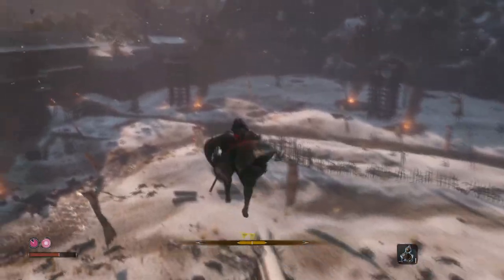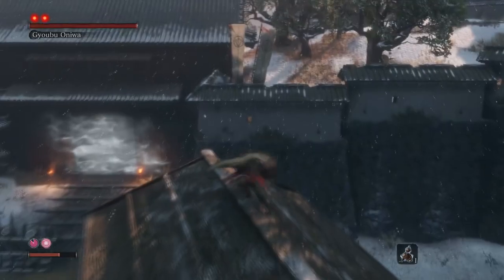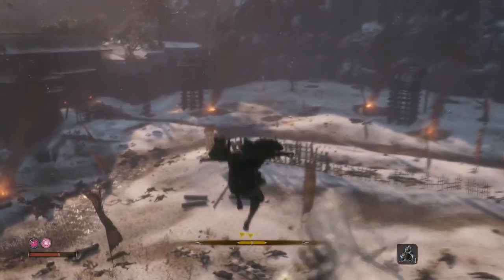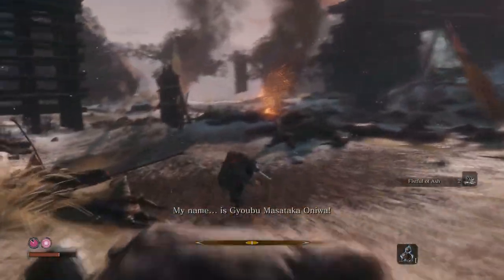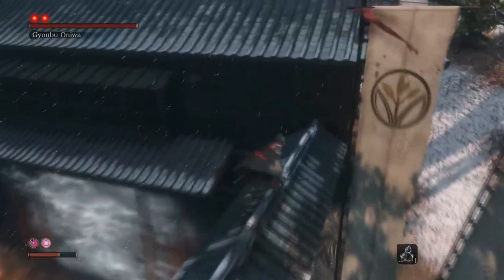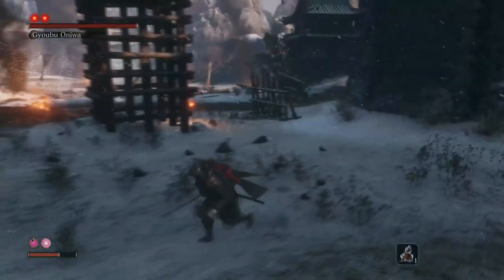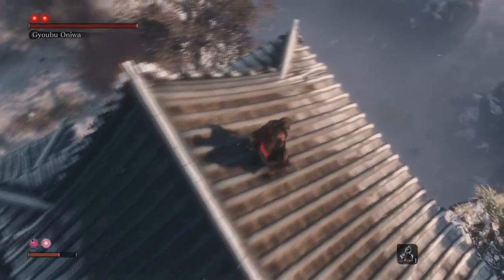It is time to fight the first proper boss — Gyobu Masataka Oniwa! Actually, we are not fighting him. Skip the Gyobu fight entirely, run forward to gather the ash, then run left surrounding Gyobu and going across the fire, until you get to this wooden watchtower. Climb it from the left and use a delayed jump to grab the ledge off the roof and escape the arena. If you miss it and Gyobu comes after you, just block his charge and run left so you get another try. If done correctly, Gyobu should be running around in circles in the campfire and not actually charging.